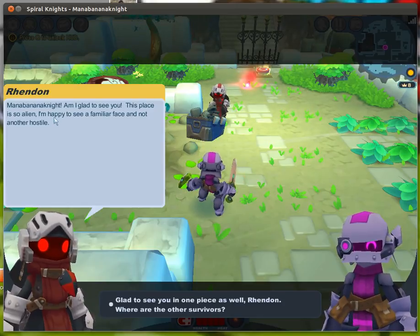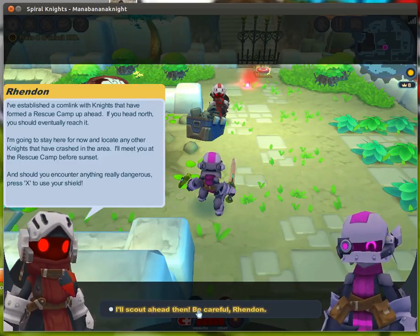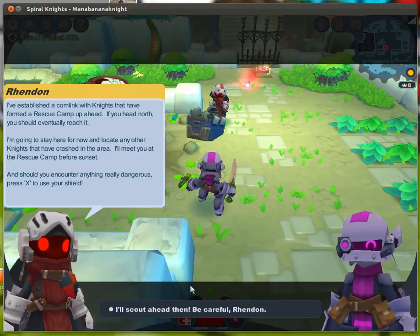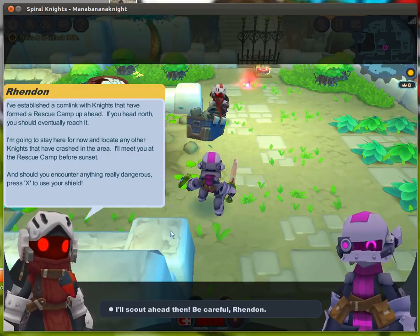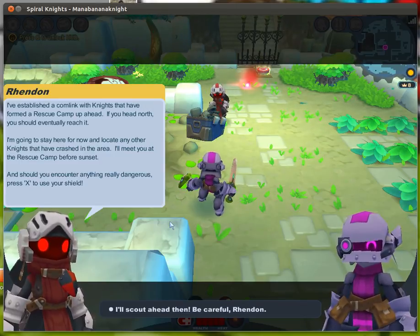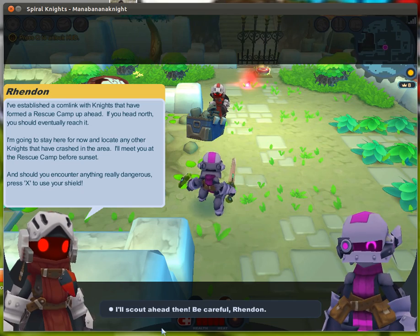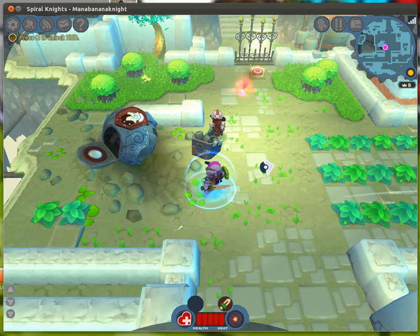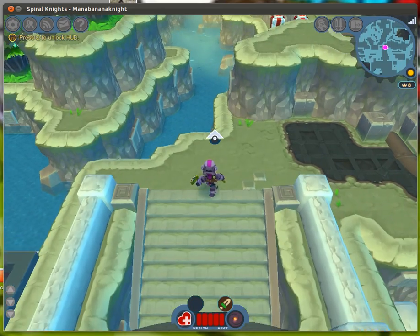Mana Knight, I'm glad to see you. This place is so alien — I'm happy to see a familiar face and not another hostile. Glad to see you in one piece as well. Brendan, where are the survivors? We've established a comlink with knights that have formed a rescue camp up ahead. If you head north you should eventually reach it. I'm going to stay here and locate any other knights that have crashed. If you should encounter anything dangerous, press Z to use your shield. It's not actually very good.